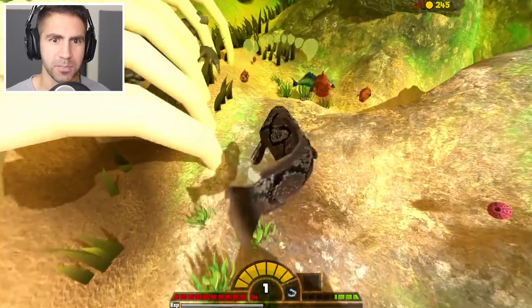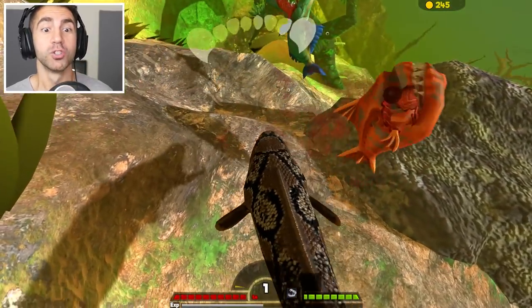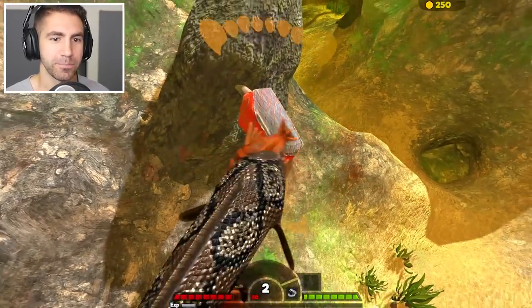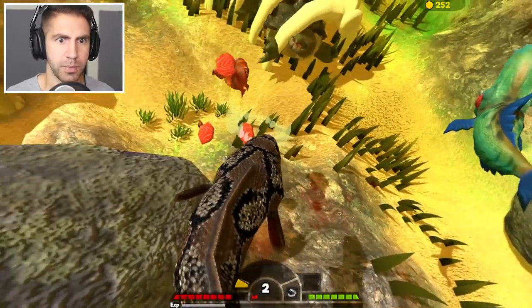Let's just go crazy on something. That's a Kledge — I took him out fast. We are so powerful. Get away from me, you stupid Uber fish. Those might be pack hunters — that could be a big problem, actually.